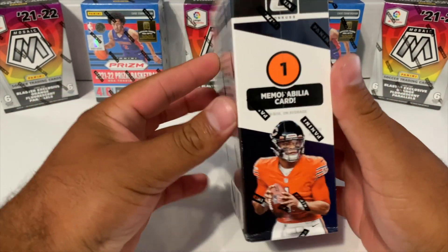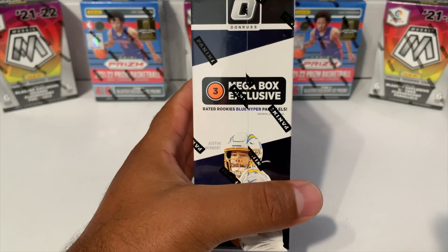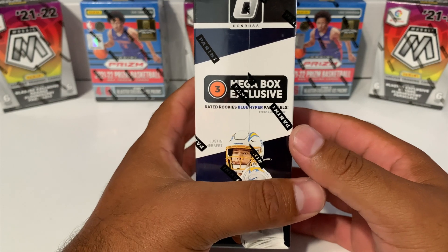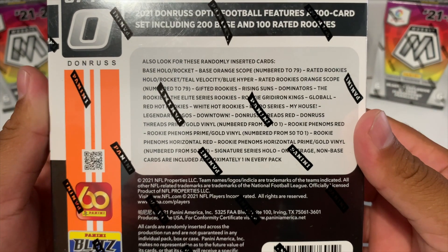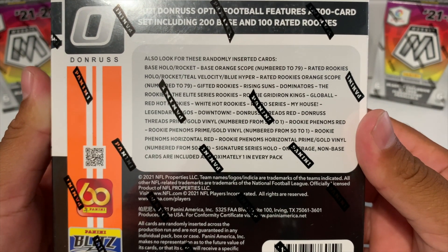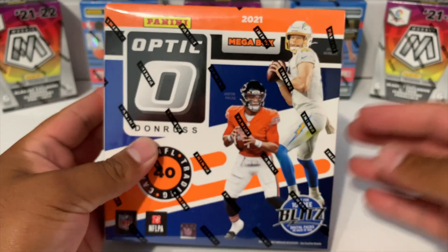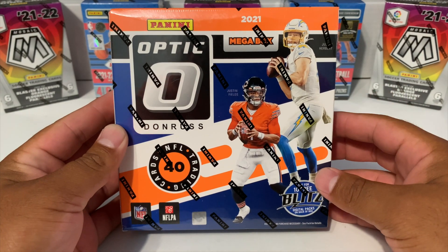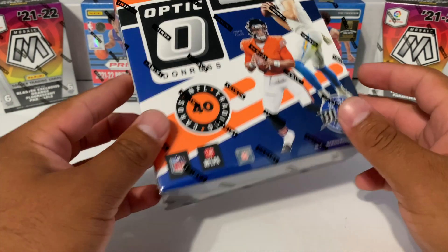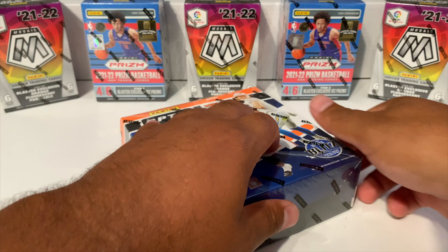Here we go guys - Optic Football the mega box. We're gonna have one memorabilia card, but what we're actually looking for are the rated rookies on the blue hyper parallels. We can pull numbered cards, even autographs - signature series hollow - but everybody knows we're chasing the downtowns. This is going to be my first time opening up any Optic product ever, so if you're excited go ahead and give this video a like.